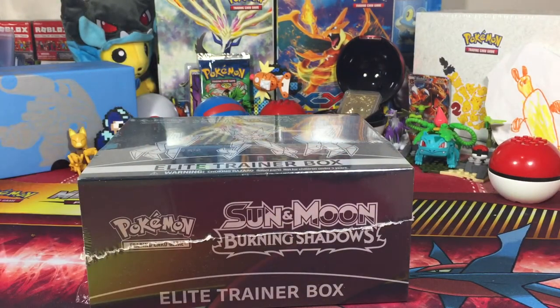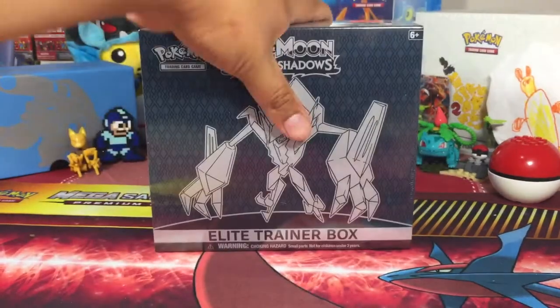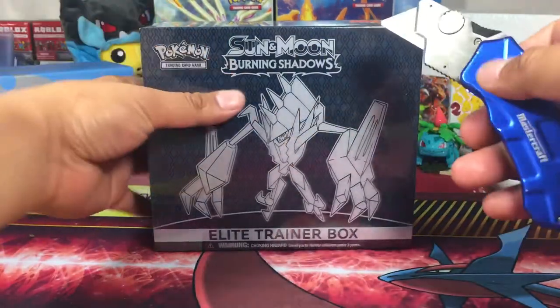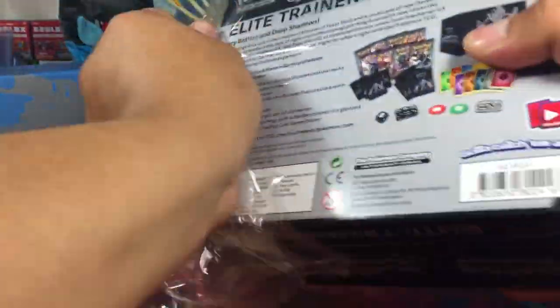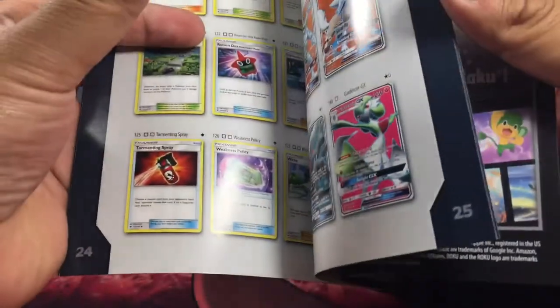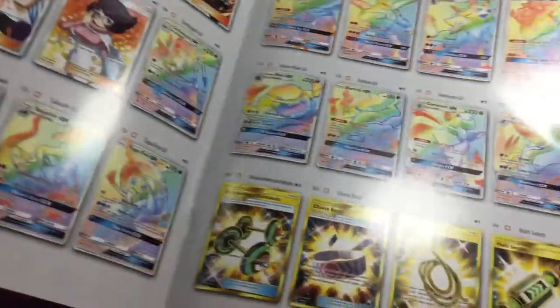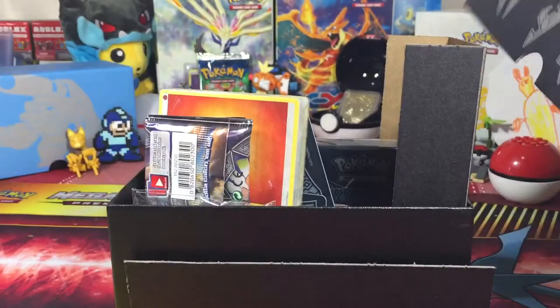Toy Hunt Dudes here. In today's video we got another Sun and Moon Burning Shadows Elite Trainer Box Necrozma — we skunked last time and I said I got another one, I just had to. I don't really care about the cardboard box here, it's like the most awkward thing ever. We all know what we want here — basically the Charizard. I wouldn't mind one of those energies though. Escape rope or Charizard, that's what I want.